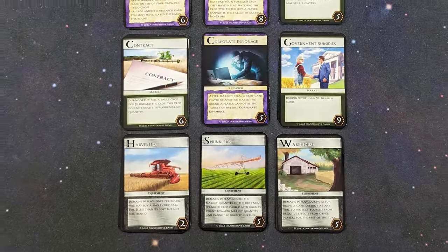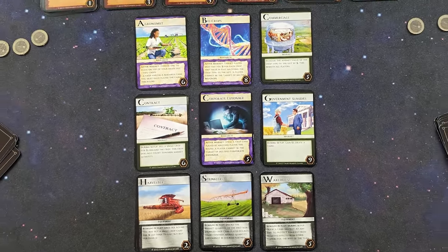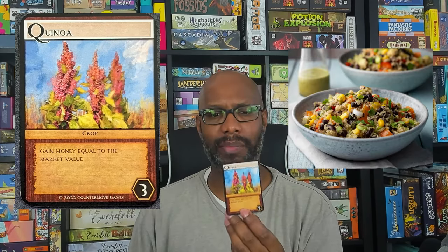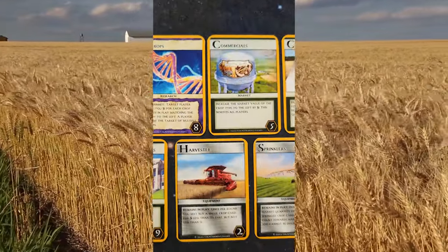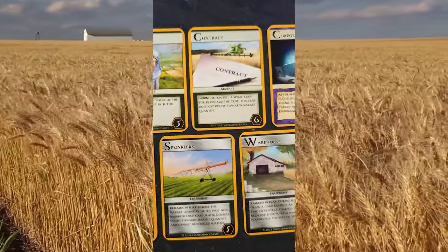The game being grounded in reality means most of the artwork looks like real depictions of what they're trying to portray — with the exception of quinoa; I didn't know what quinoa looked like before it hit my plate. The commercials card has a billboard on a water tower, the contracts card has a thresher in the background with the word 'contracts,' and the corporate espionage card shows someone breaking into an office in the dark, looking at a very brightly lit laptop screen.